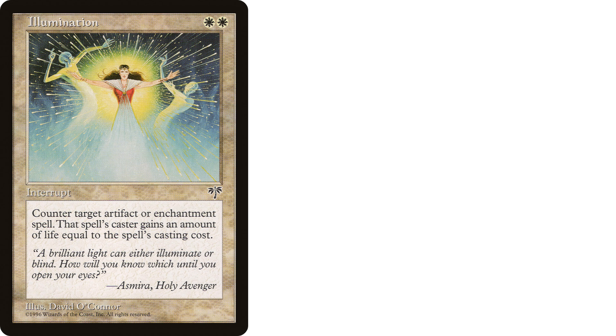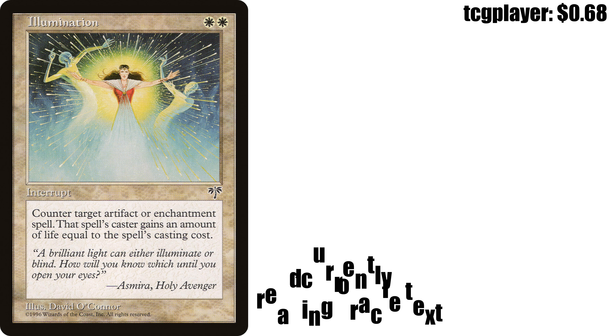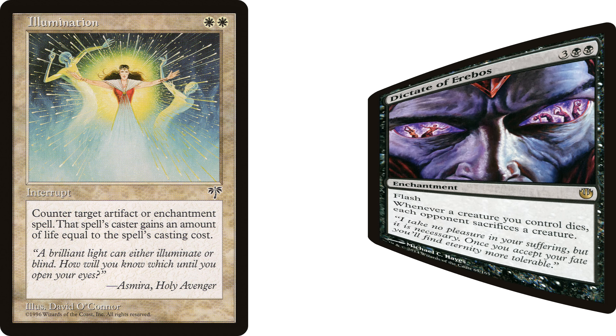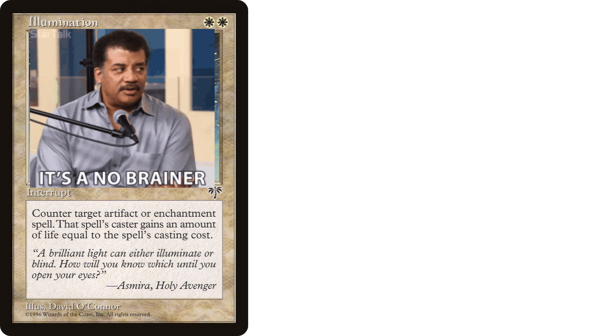Coming up next, we got Illumination — two white mana instant from Mirage. It says counter target artifact or enchantment spell; its controller gains life equal to its mana value. I mean, it's a white counterspell. Yeah, I love it. There will almost always be a spell to counter with this — there are tons of scary artifacts and enchantments out there in the format, and literally no one will be expecting this from this color.